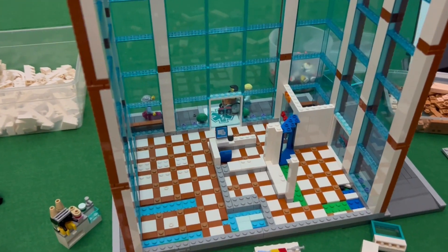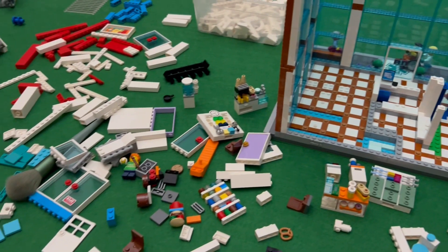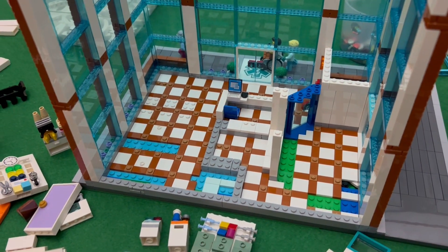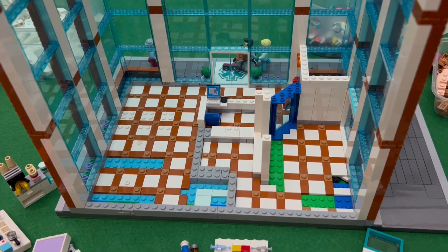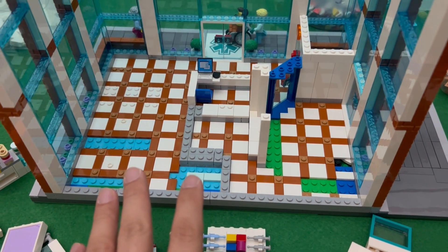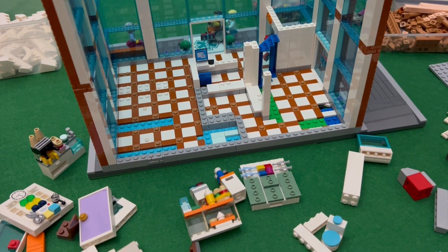Welcome back to part 2 of mocking the city hospital. I have a somewhat chaotic scene here, but I've actually prepared most of the builds ahead of time. I'll be placing them here and showing you each portion so you can have an idea of my initial thoughts and the techniques I intend to use for the different equipment, furniture, and rooms on the ground floor. I've already set up the tile work and placed the spaces where the different furniture and equipment will go.